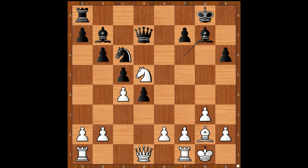Bishop to g7. e4. Knight to e5. White played the move and Black resigned. The move is b3, defending the pawn on c4. Black resigned.